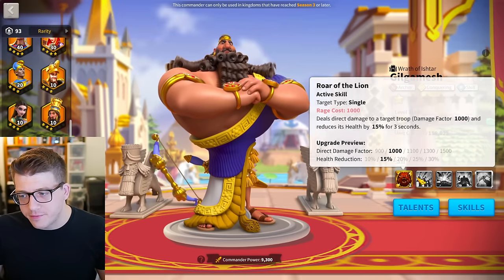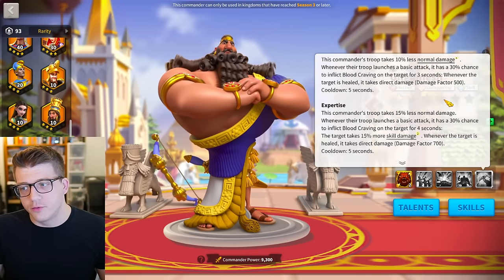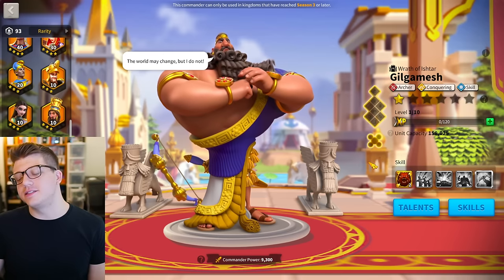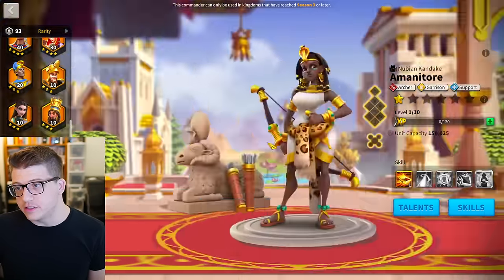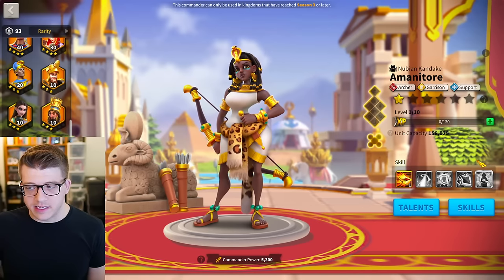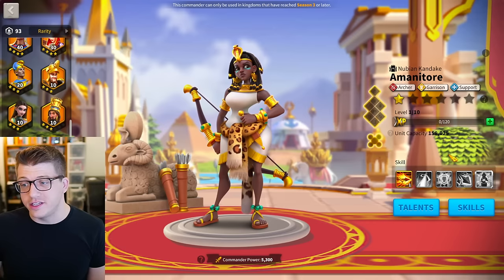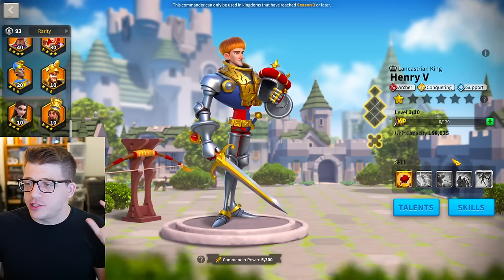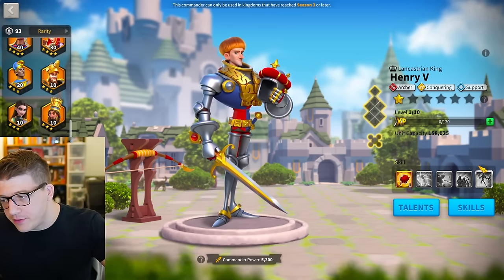Gilgamesh is a rally commander that is definitely outclassed in the field these days — you probably shouldn't be using him at all. 5515 would be the minimum viable build but he's so outclassed you'd kind of need expertise to even consider using him, which you probably shouldn't in the open field. Mardonius is very outclassed in the field — she's a garrison commander, you'd probably have expertise, but just don't use her in the field these days.